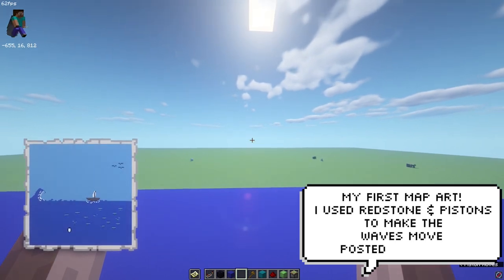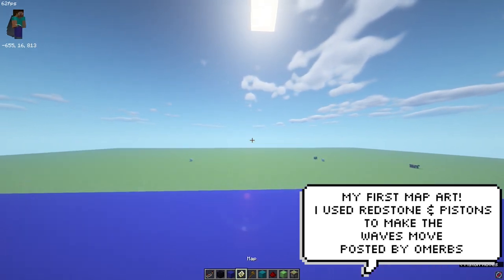This was Amur's first ever map art and he managed to pull off moving waves by using pistons.